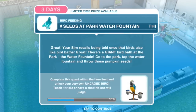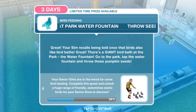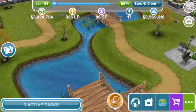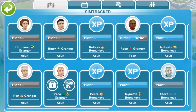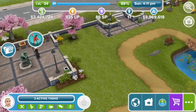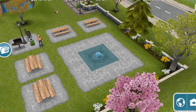Throw seeds at the park water fountain. Your sim recalls being told that birds like bird baths — there's a giant bird bath at the park, the water fountain. Go to the park, tap the water fountain, and throw those pumpkin seeds. Scatter seeds for 6 minutes.